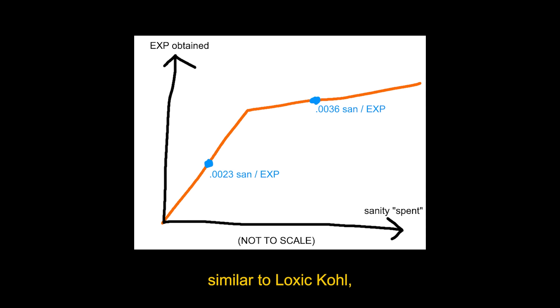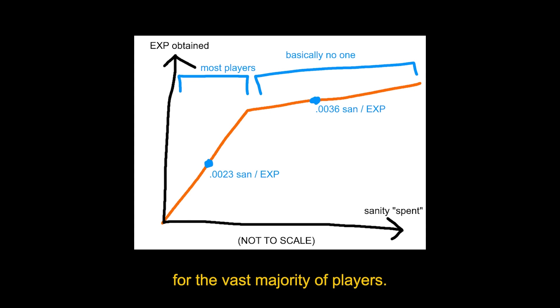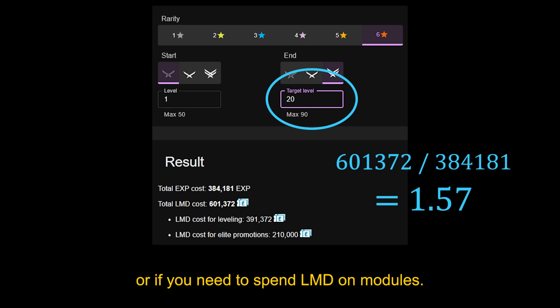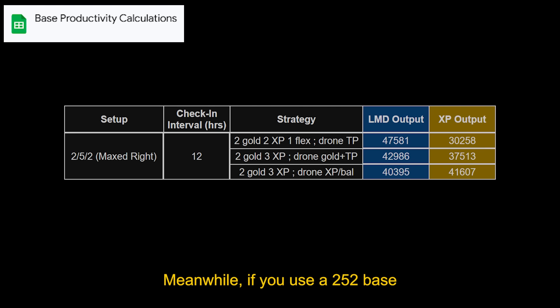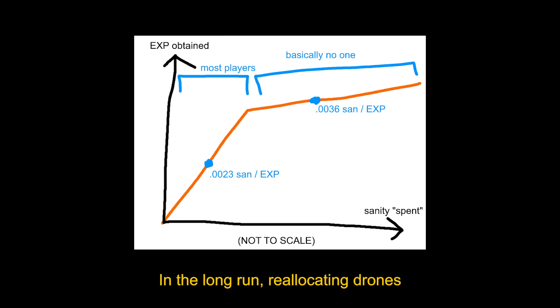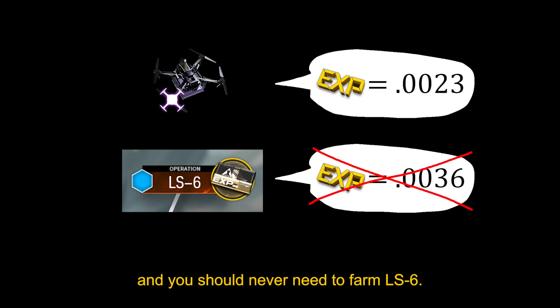But this also has a caveat. Similar to Loxats Coal, if dumping all your drones to EXP doesn't get you enough of it, then you'd be forced to farm LS6 for more, and the value of EXP would go back up. But once again, this just doesn't happen for the vast majority of players. Max leveling a 6-star costs 1.2 LMD per EXP on average, and this ratio gets even higher if you keep ops at lower levels or need to spend LMD on modules. Meanwhile, if you use a 252 base with 3 EXP factories and dump all your drones into them, you get LMD and EXP at roughly a 1-to-1 ratio. This means if you go all in on EXP like this, you won't even have enough LMD to use 20% of it. In the long run, reallocating drones will give you more than enough EXP, and you'll never need to farm LS6.